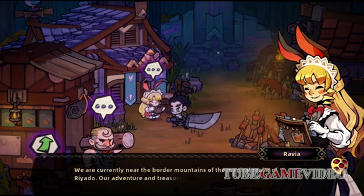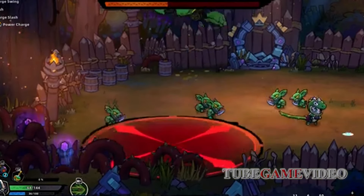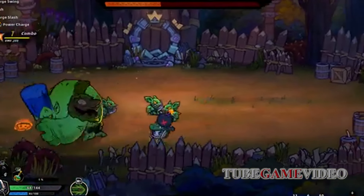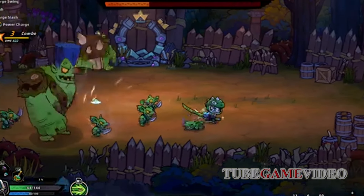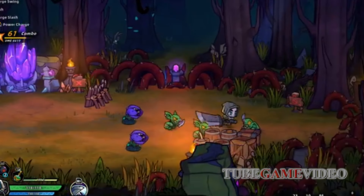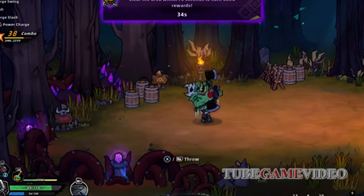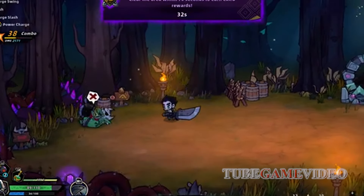Visually, Lost Castle 2 retains the charming, cutesy art style of the original game but with noticeable upgrades. The animations are smoother, and the environments are more detailed, creating an engaging atmosphere. The game's aesthetic is reminiscent of Rotwood, with its whimsical yet polished look, making it a joy to explore each level.